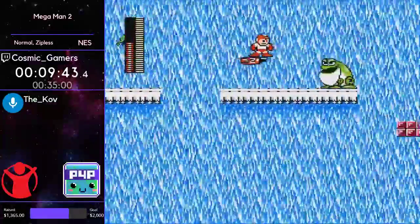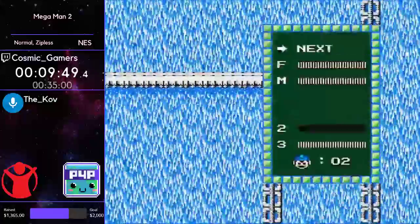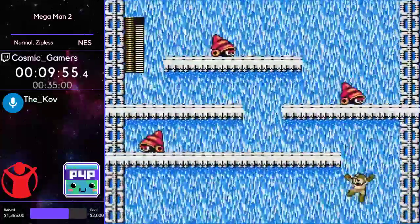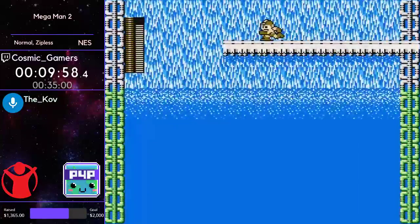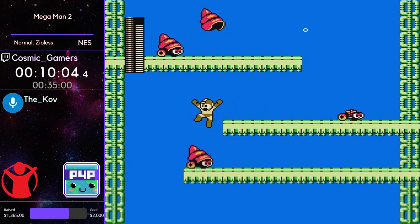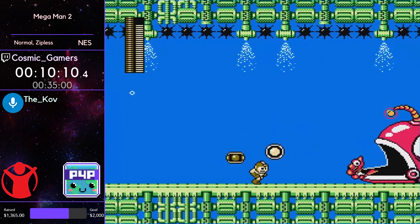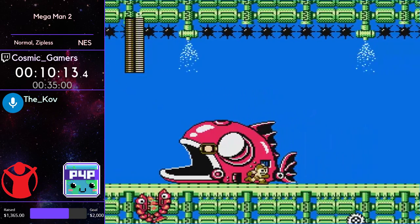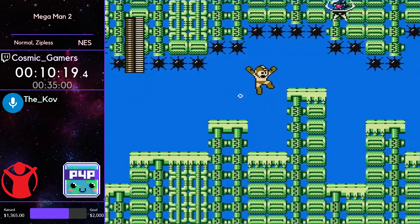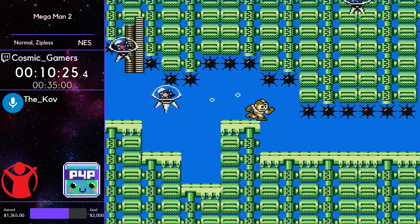Now we are coming upon the stage that kills the bitrate for every single stream ever — Bubble Man. He used a really nice Item 2 at the beginning to skip a screen. Now we get our first dose of water physics — you jump a lot higher. Because this is a water stage where gravity is different, there are spikes on the ceiling. If you touch those spikes you will die, and the spikes are the devil — everyone hates the spikes.